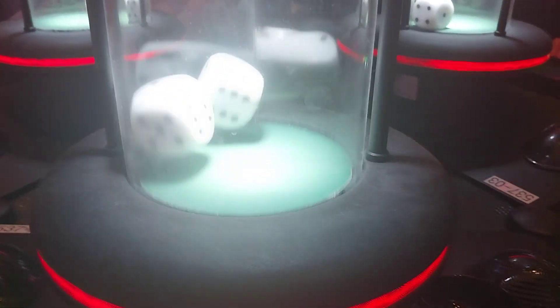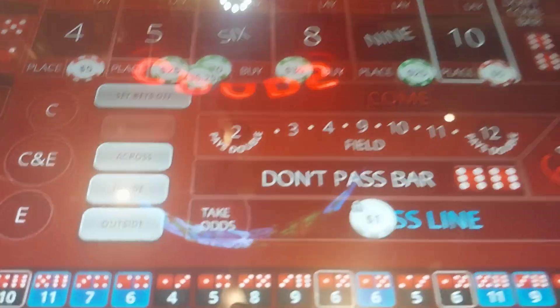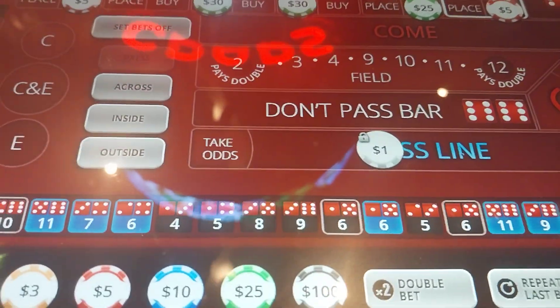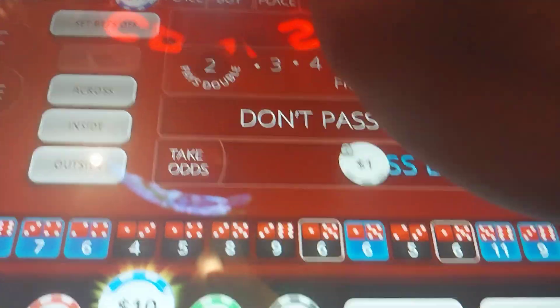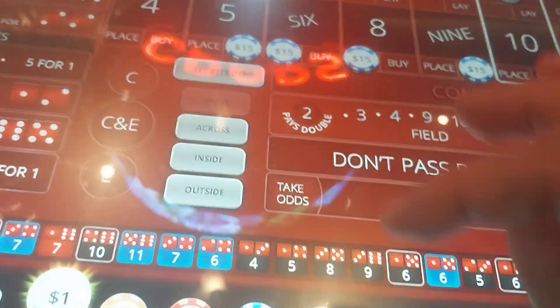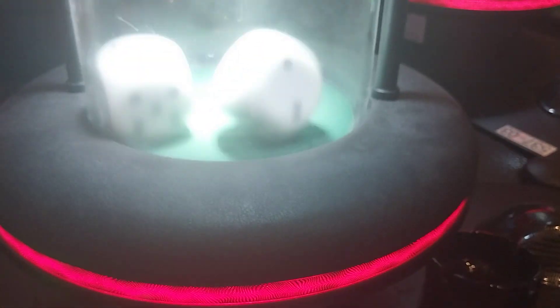We've got $7.50. Put 15 on the inside, 6 bucks to work with. Put a dollar on the hards, and put 5 on the 10. There's a 10 on the floor, 2 dollars, so it's up for the 3.